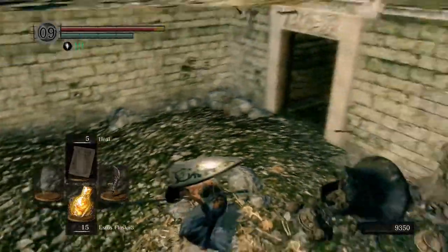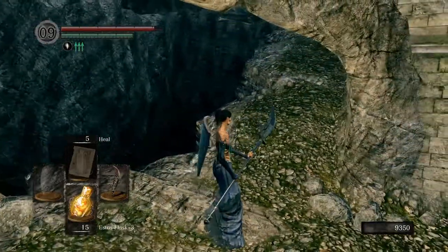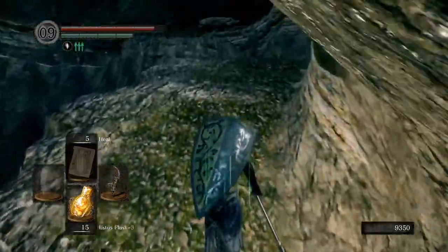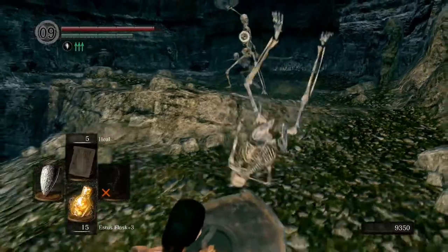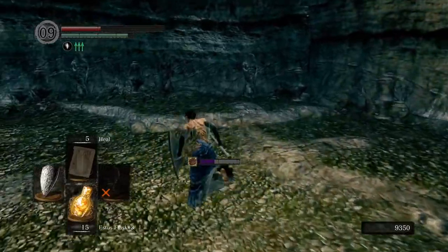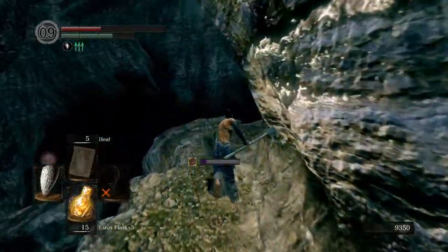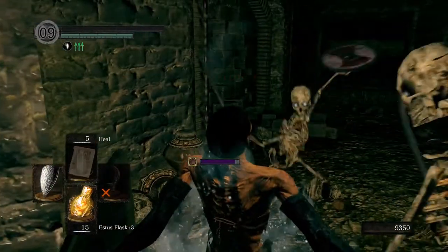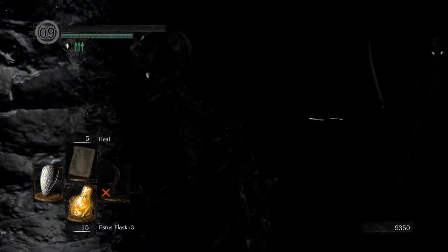Just be wary that when you come back down, you're going to be right over here — it's going to be on the other side of that. So now we're on the other side of that. We're going to go back up. We can't kill these guys, by the way. And the reason we can't kill these guys... we're just going to be on the other side of that fog wall, basically.